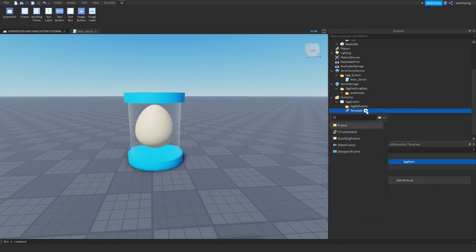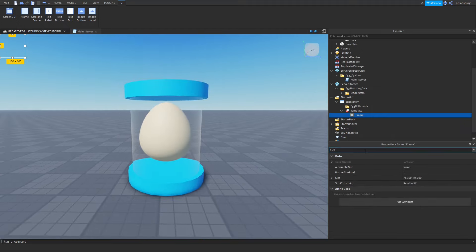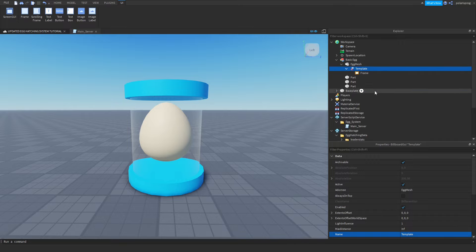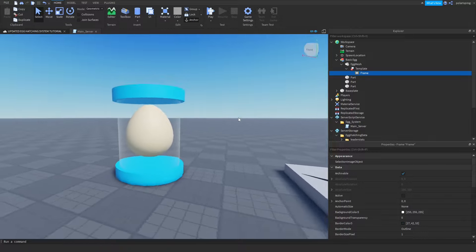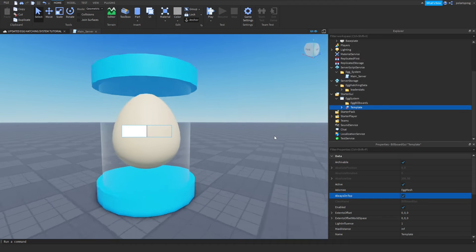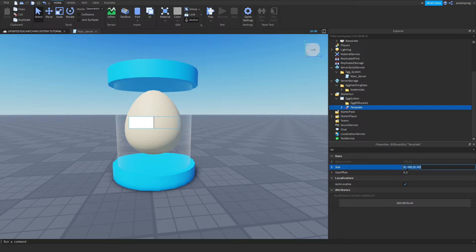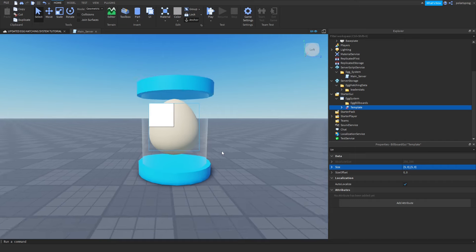Add a Frame to the BillboardGui. Set the position to 0, 0, 0, 0. Select your template and check 'Always On Top'. Drag it inside of the egg system. Change the size of the template — set the scale to something like 0.5, 0, 0.5, 0. Then change the frame size to 1, 0, 0.08, 0 and set the template Y size to around 7 or 8.